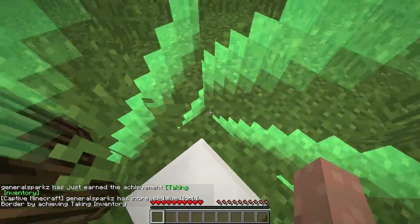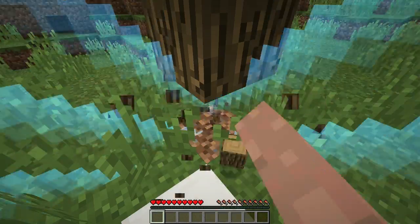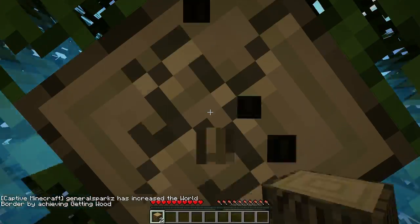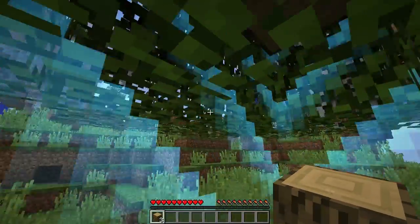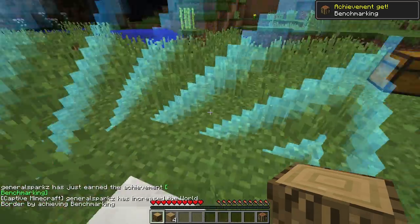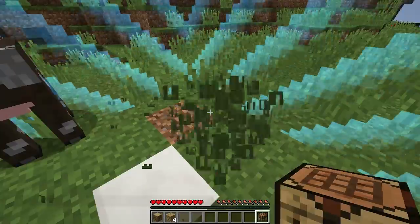The world border has increased by achieving 'Taking Inventory,' and that extends out by half a block. That allows me to get the second achievement, which is getting wood. That extends again, giving me a bigger area to move around in. Now I'm not going to chop any more in case I lose saplings. I'll craft a crafting table, which gives me 'Benchmarking.' And I got a cow, which is another achievement.